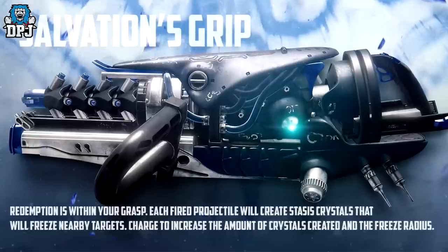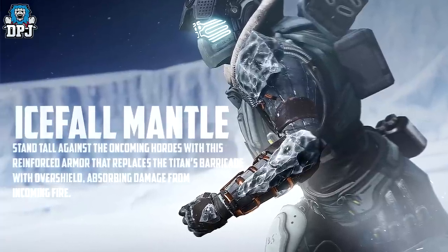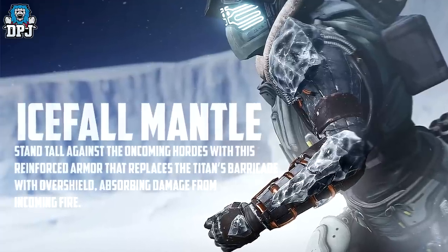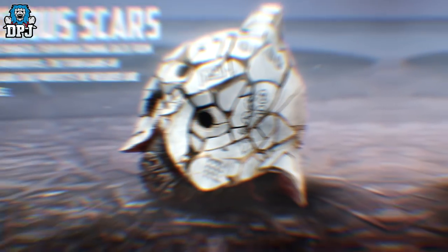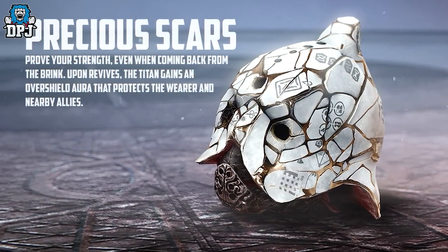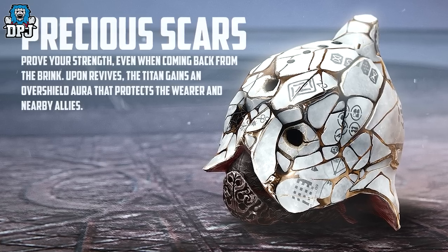Moving on to the armor: first, Titan gauntlets — the Icefall Mantle. Stand tall against the oncoming hordes with this reinforced armor that replaces the Titan's barricade with an overshield absorbing damage from incoming fire. Next up, an exotic Titan helm — the Precious Scars. Upon revives, the Titan gains an overshield aura that protects the wearer and nearby allies. I can feel this being used and abused in Trials.